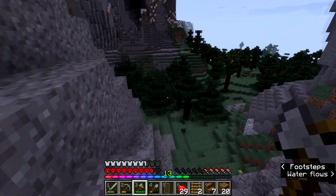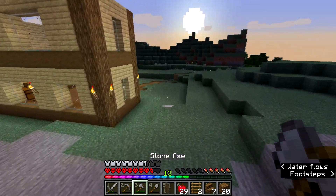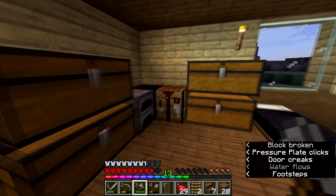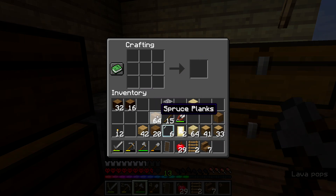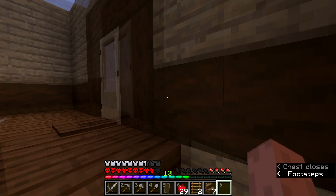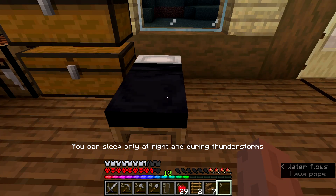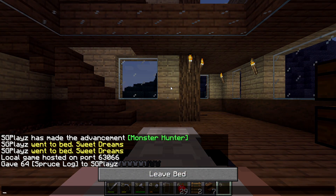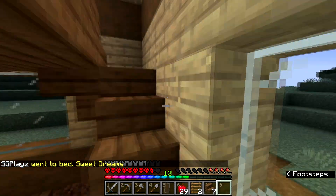All right guys, so I've gotten a stack of spruce logs! Let's just get back into the house and craft about a quarter of them into spruce wood. I have a stack and 20 spruce wood — that's good. I'm just gonna put the rest in here and let's work on the ceiling. Actually let's sleep first. I dyed the bed black as well just to match with my color scheme — black and white, Rush Plays!